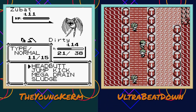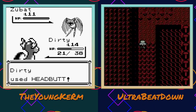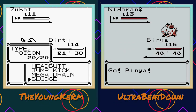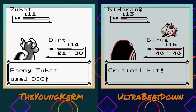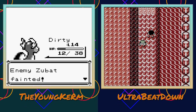I'm just gonna hope for flinch luck. A Zubat dug a hole - that's not good. Flinch luck isn't too bad. You better survive. I forgot about all the Nidorans both male and female having Dream Eater.